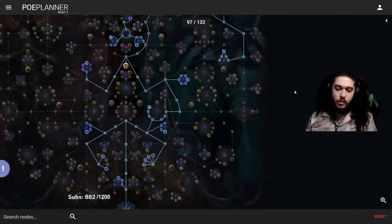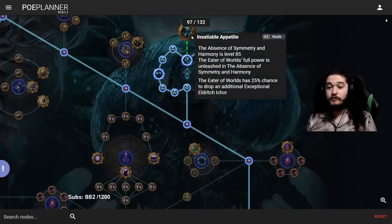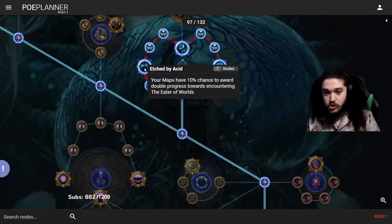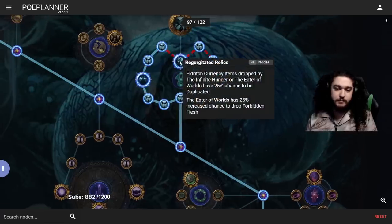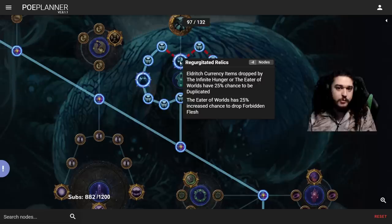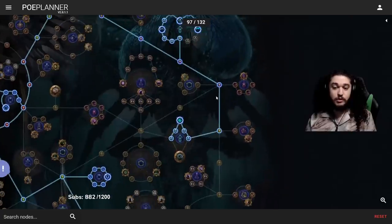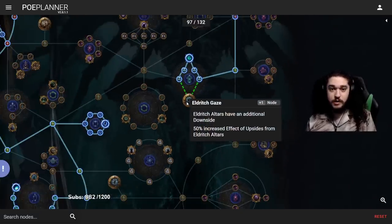I have specced fully into Eater of Worlds. I don't know yet if I'm taking the Uber version — it depends on how comfortable I feel. The reason I've taken this is I want my Ashes of the Stars — it's so big for this build. I farmed it in SSF and now want to farm it in trade league. The extra boss rewards node is probably worth it if I'm actually farming it. Shadow of Hunger is basically for my altars — I'm not sure how dangerous altars will be now, and we're over here for Eldritch Gaze depending on how well we can handle the actual altars.